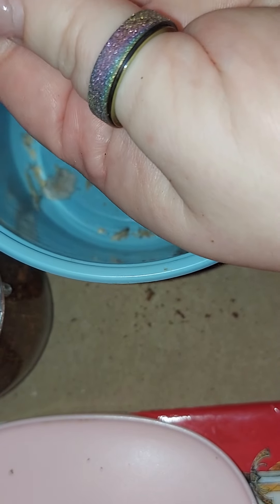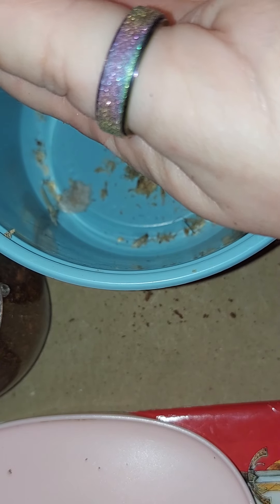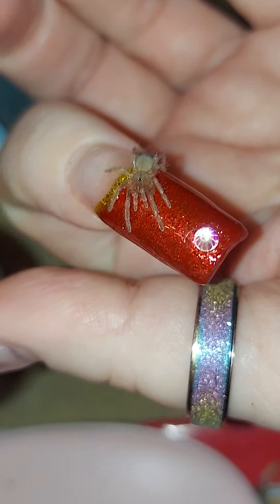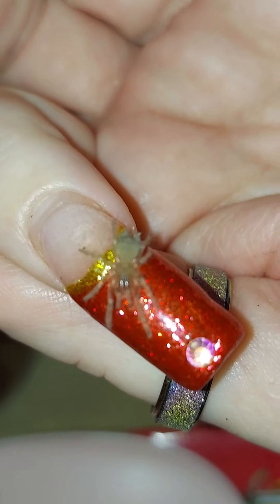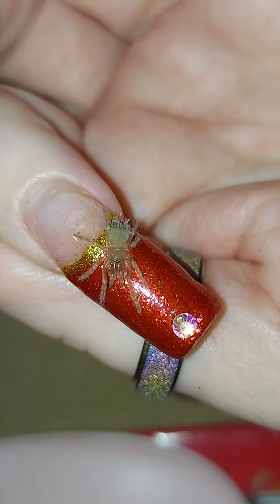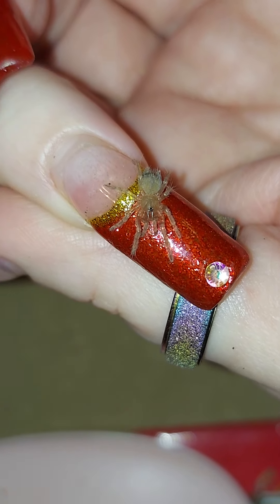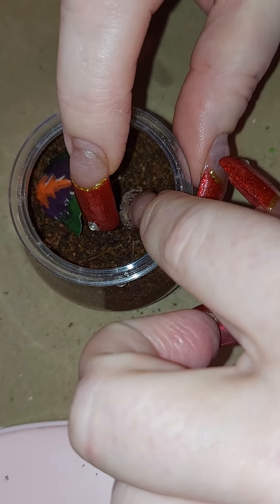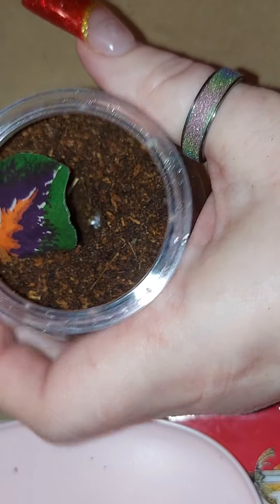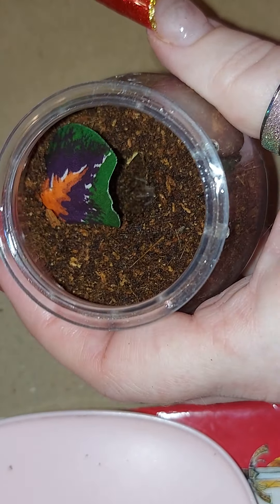Look at you, little one. Come on, onto my hand. So tiny. Oh my god. These tiny ones stress me out so much. But you gotta start somewhere with them, and this seems to be the best way to start. There you go, darling. She's running in circles — she's got a little track there. There you go, you went into your burrow. Good girl.